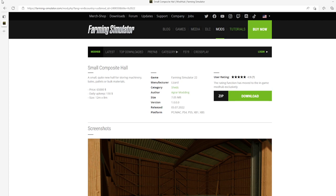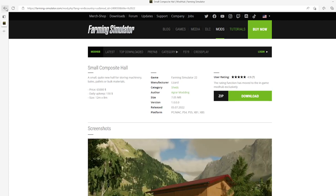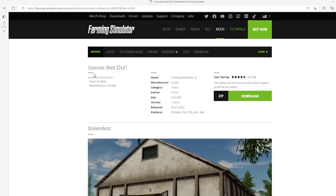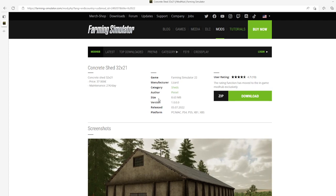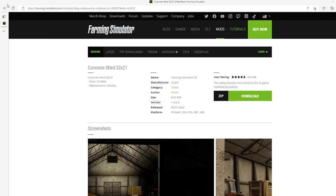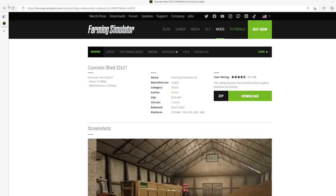Then we have the Concrete Shed 32 by 21 by Pestle. This is 4.7 stars from 10 users. The concrete shed 32 by 21 — price is $37,000, maintenance is $27 a day. Category: sheds, file size 8.63 megabytes, version 1.0.0.0, released July 5th 2022, available for PC, Mac, PS4, PS5, Xbox One, and Xbox S.